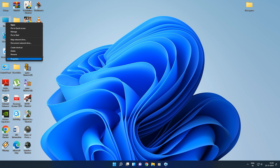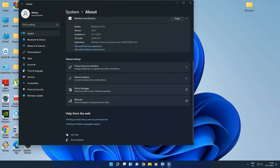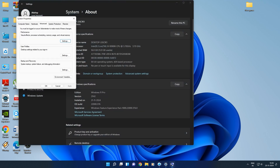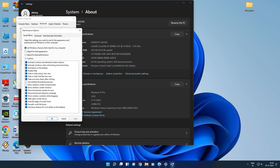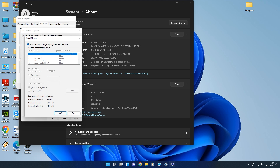Right-click 'This PC', click Properties. Go to System Advanced Settings, then Startup and Virtual Memory. Change the C drive to Custom Size — the initial size should match your RAM, like if you have 16 GB.